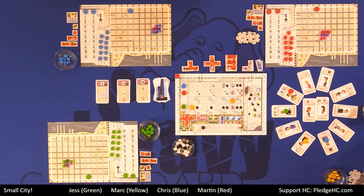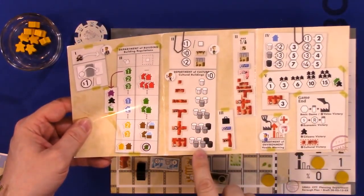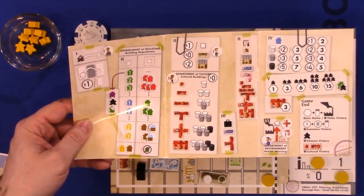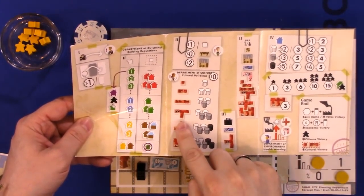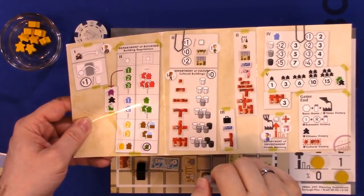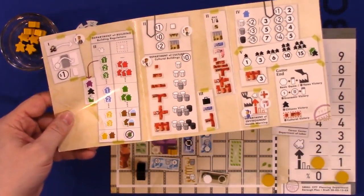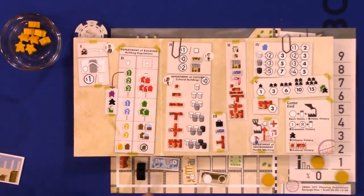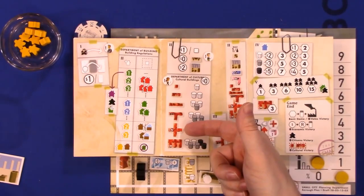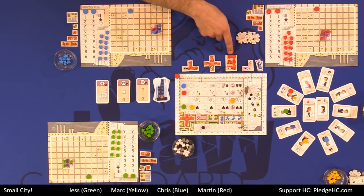The player aid shows how much each cultural building costs — the tiny school costs one white good, all the way up to two whites, two grays, and two blacks for the big university. The metro station is T-shaped and comes with an innate special ability: it allows you to send two tourists to each borough in the city instead of just one — this doesn't require any activation. The clinic and university have a space for a meeple. The clinic benefit is that your own meeples don't die. The university scores you three points per round as long as you have a professor sitting in it.